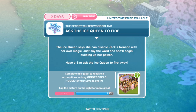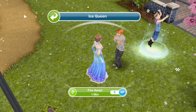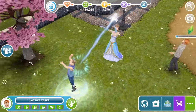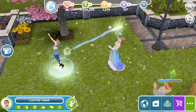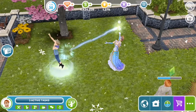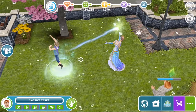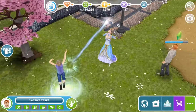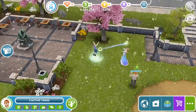Ask the Ice Queen to fire away. She says she can disable Jack's tornado with her own magic — just say the word and she'll begin building up her power. Have a Sim ask the Ice Queen to fire away. Why isn't she just deciding to do these things on her own? This is kind of freaky looking. My theory from the last video is that she may have actually kidnapped this poor little child to keep her castle frozen — she seems not all that useful in a crisis, and he's the one with all the proper power. It looks like she might be siphoning his power for her own evil means.